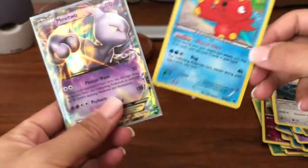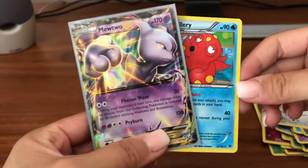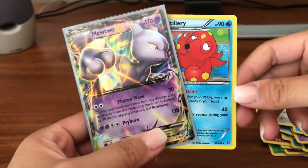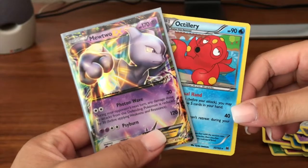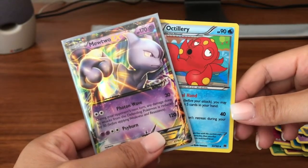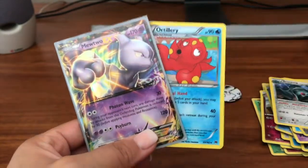We did get one pull out of the five — the Octillery holographic — and of course we got our Mewtwo EX pull from the box, which is pretty cool since it's not a promo card. I hope you guys enjoyed this mystery power box opening. Hopefully the other two I have will pull something really cool. Thanks so much for watching — leave a big thumbs up, subscribe if you're new, and I'll talk to you soon. Peace out, bye!